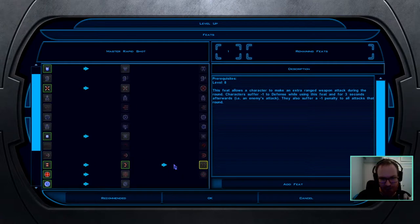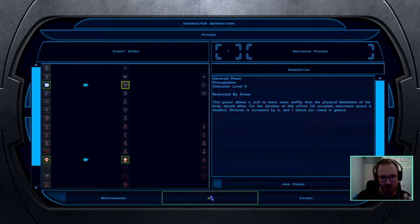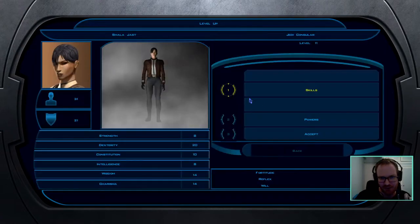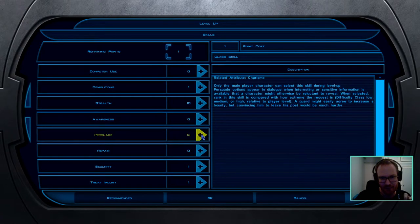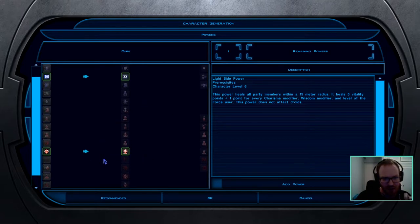For feats, prioritize Rapid Shot — the most important feat for us. As soon as Knight Speed becomes available, take that next, because it gives an extra attack. At that point we'll have three attacks per round and we'll be stacking sneak attack damage whenever enemies are feared or crowd controlled in any way.